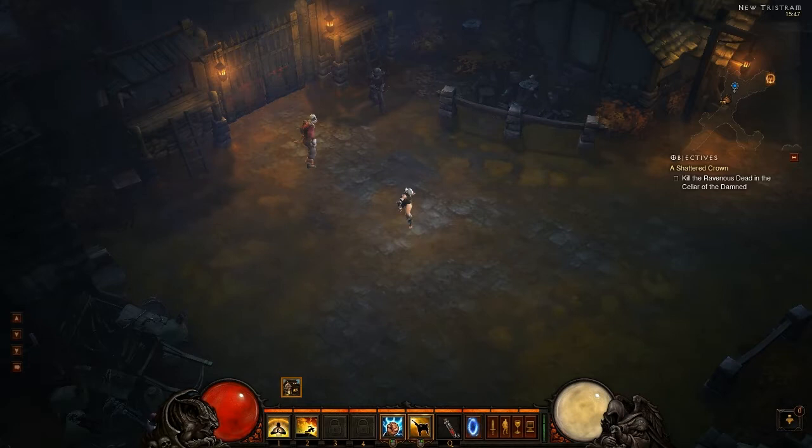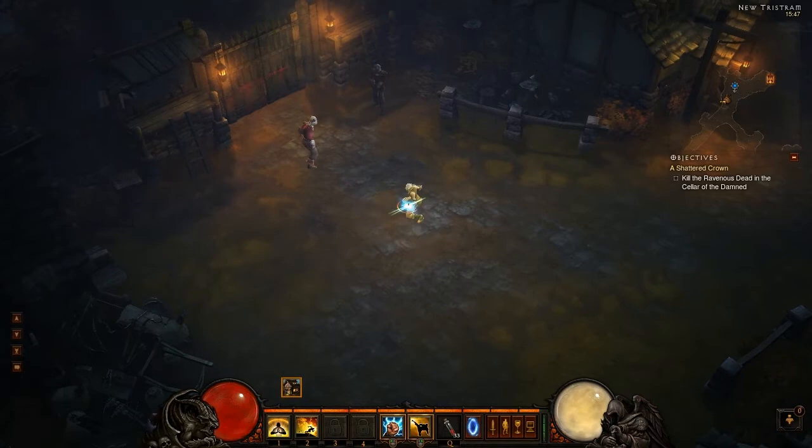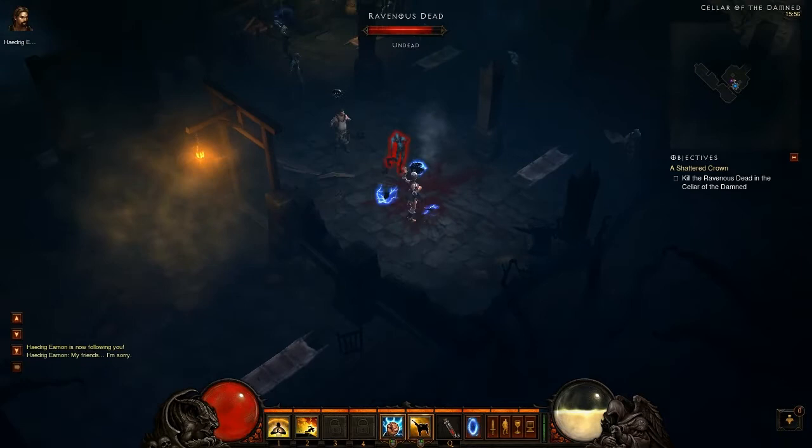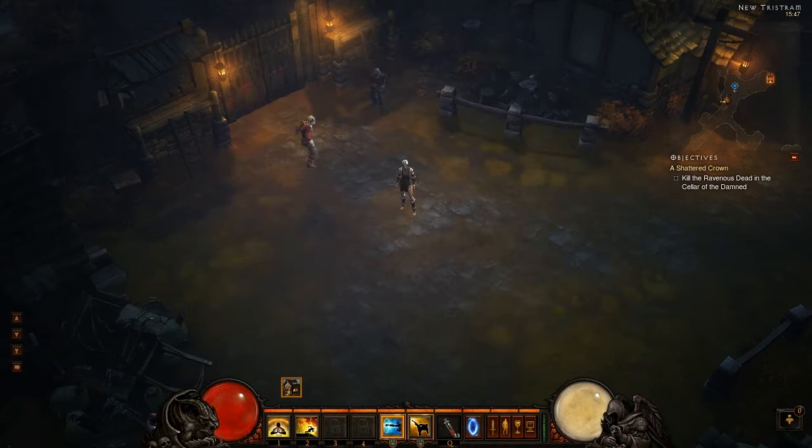Fist of Thunder is a combo skill — a combo of 3 — with the last hit giving you the ability to knock enemies back. With the rune applied, the knockback is replaced by a chain lightning effect, which should come in handy in some situations. As you can see, instead of the knockback, the chain lightning goes in a random direction — not really killing anything, but hopefully it will. It's good for single target but not very effective for AOE.